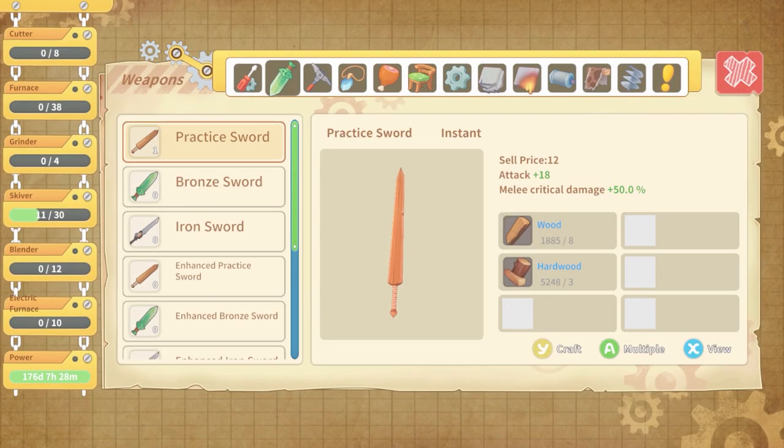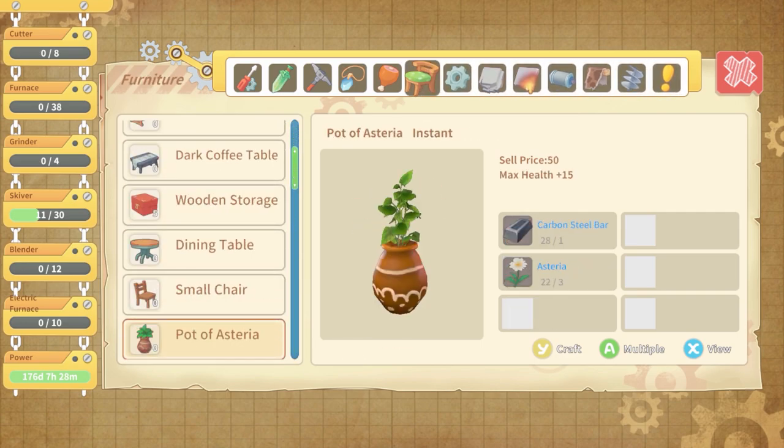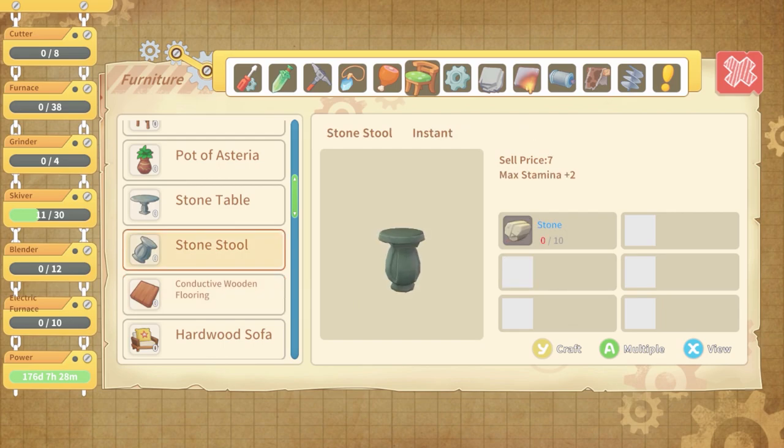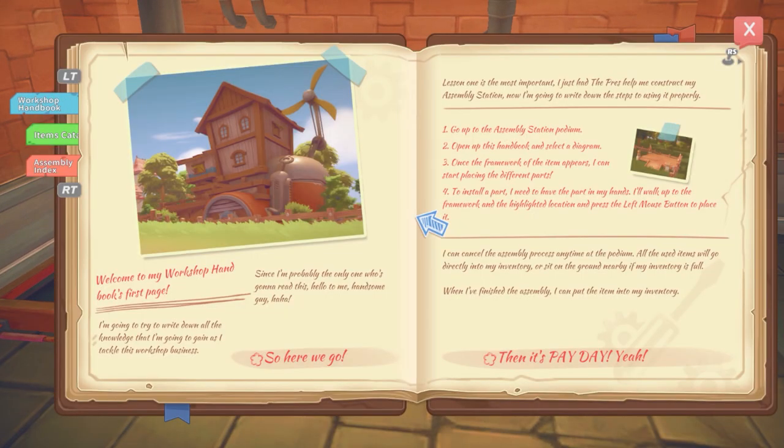Okay, let's make ourselves a pile more of those as well. Is that on furniture? Should be — there we go, stone stool. Oh, it needs 10 stone. Do I seriously not have any stone? Did I go through all my stone?